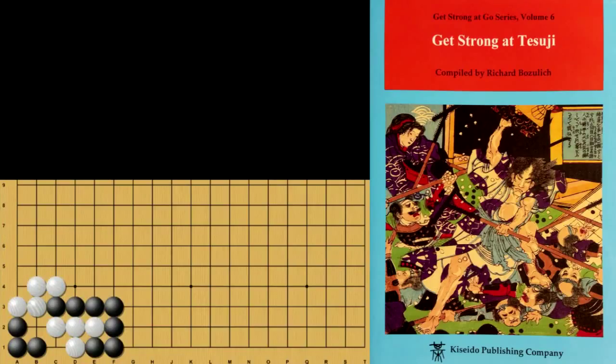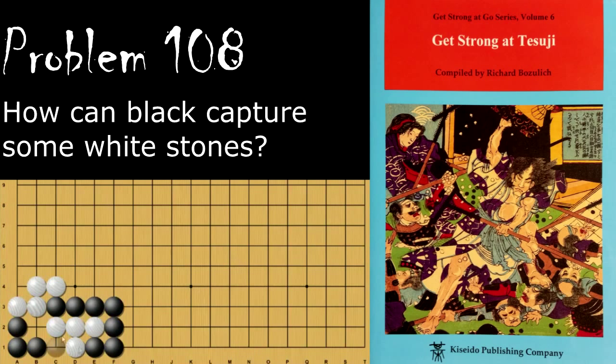Hello and welcome back to Richard Bozellitz's Get Strong at Tsumego. Today we've got some more intermediate problems, starting with problem number 108. Black is looking to capture some of these stones. This is what is called the Under the Stones Tsumego. Black will play here, intentionally atariing himself, so that White will capture. Then Black plays this move to atari these stones — this is the Under the Stone move.